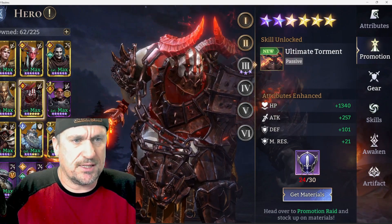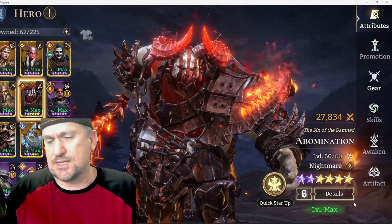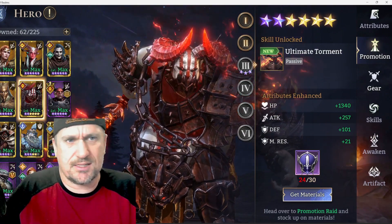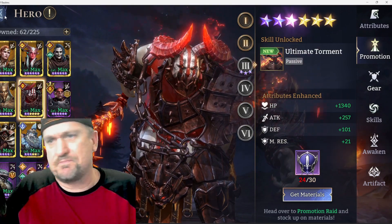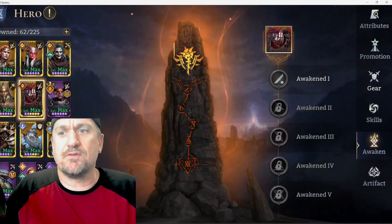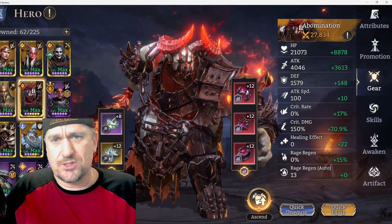I've done a pretty good job of promoting the heroes I need, but I'm a little low on some — even my Abomination I got to 60 but he's still only two stars of promotion. Sometimes you can only focus on one thing at a time, so the next event with promotion raids is what I'm going to focus on. There's so much you've got to do — you've got to get them in better artifacts, awaken them if you can, get their skills up. There's just so much you need to do for these heroes.